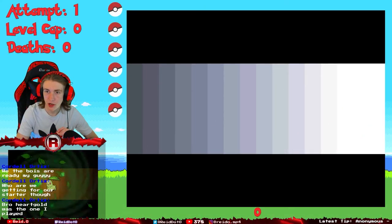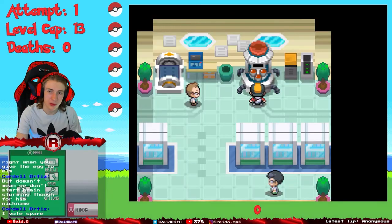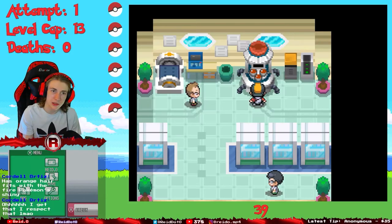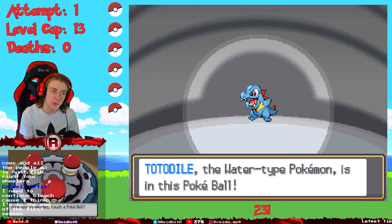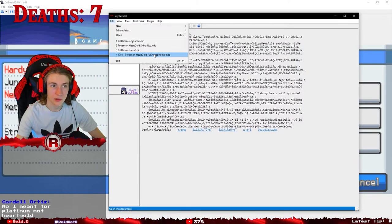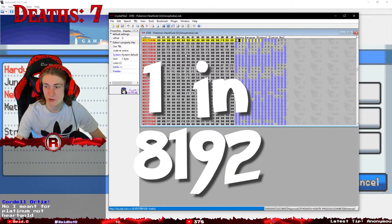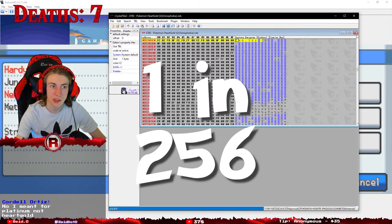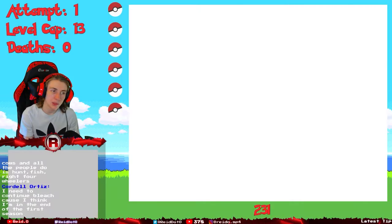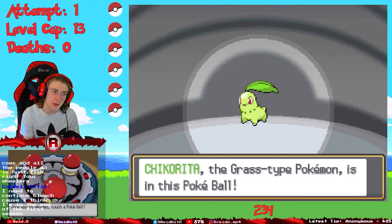I chose to play Heart Gold version and named myself Reed. A nice perk of playing Heart Gold is that you can actually see if the starters are shiny before even choosing one, making the odds of getting a shiny for the first hunt three times higher. I did make a change to the shiny odds using some hacking - I changed them from the usual one in 8192 to one in 256. This was drastic, but if I didn't do it I would probably still be doing this run a whole year from now.